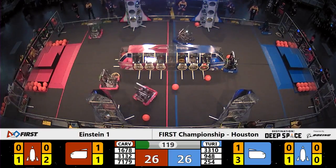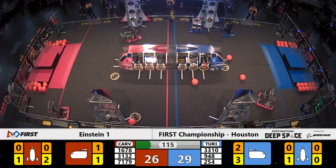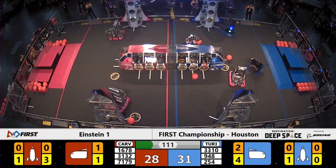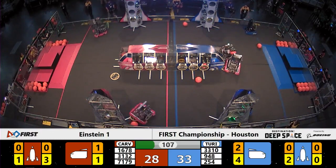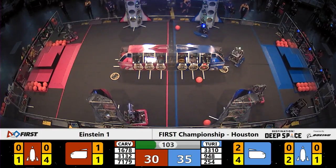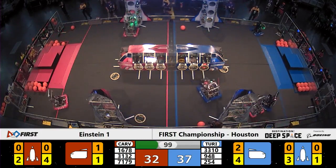Crossed the way, 948 — NRG — drops some cargo into the cargo ship for the blue. Here comes 1678, Citrus Circuit, one more time. There's some heavy defense going on over the blue alliance end zone. Red alliance bots 31 and 32 are in the way of the progress of the blue alliance.